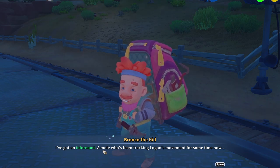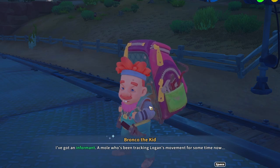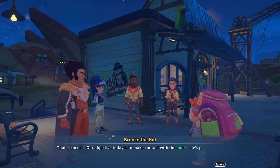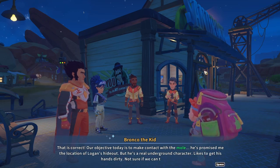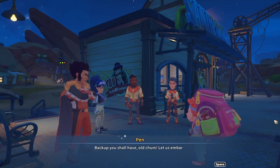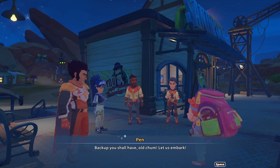First, tell me - just how did you do it? Well, Bronco the Kid is the most unassuming person on the planet, so Logan probably didn't even notice him. I've got an informant - a mole who's been tracking Logan's movements for some time. Is it going to be an actual mole? Our objective today is to make contact with the mole - he's promised me the location of Logan's hideout, but he's a real underground character who likes to get his hands dirty. We then head to Logan's hideout, and I'll need backup.